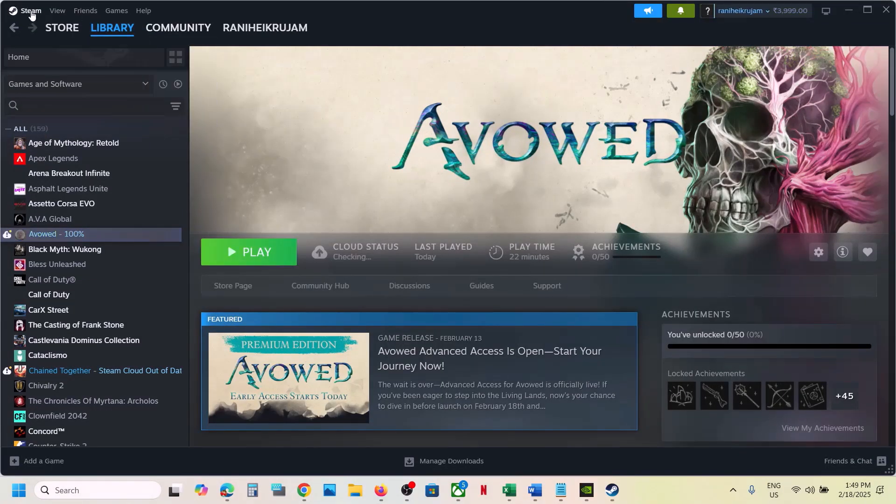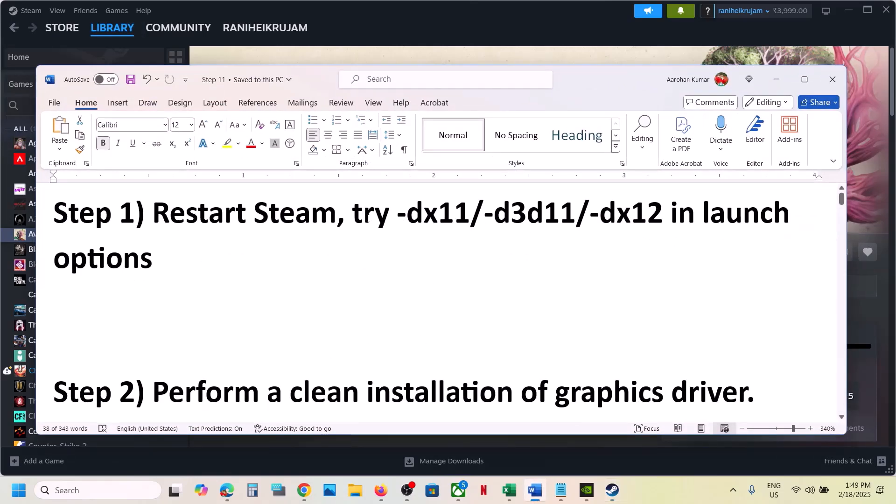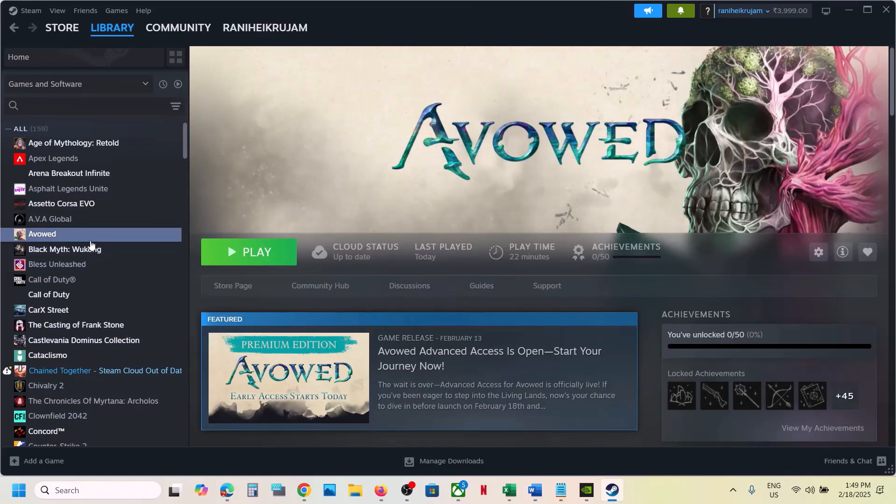The first step is to restart Steam. Just restart Steam and then launch the game and then check. If it's still not working, the next step is to try these launch options, so make a right click on the game.